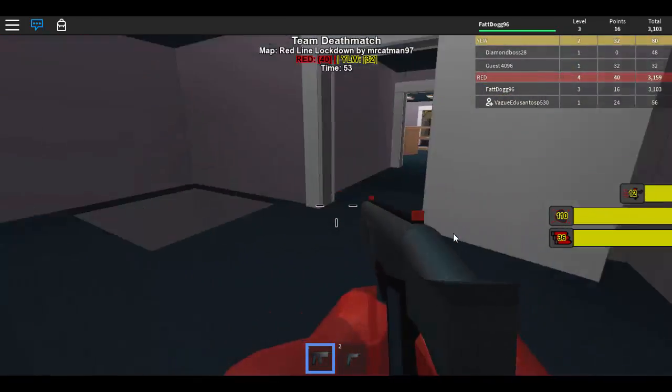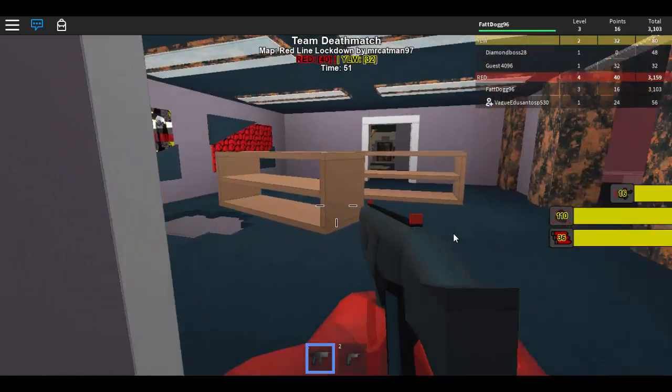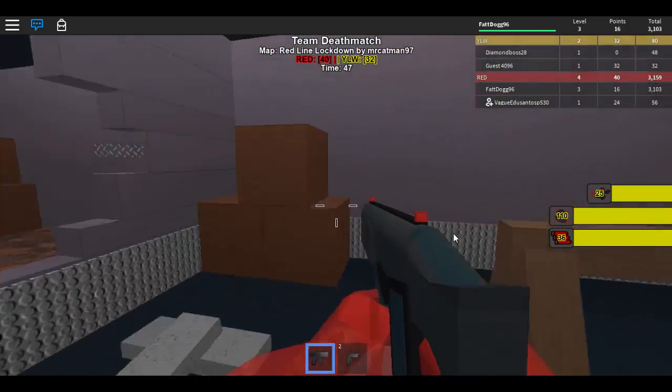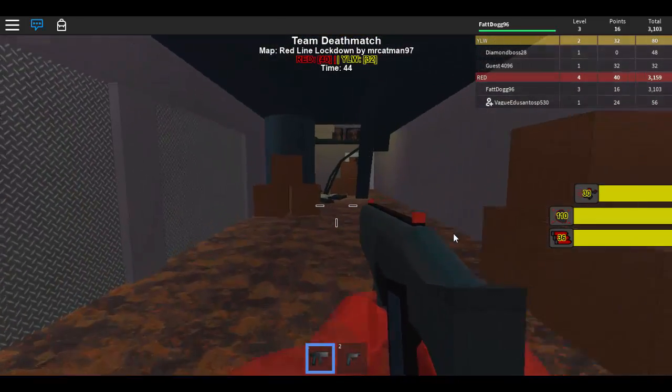And there is Der Riese, which is the second map on World at War. There are actually quite a few maps in there and they've combined them all together in a way that you wouldn't have thought of before.